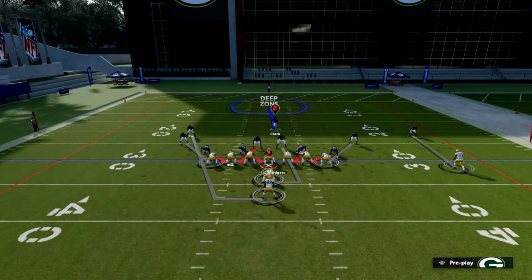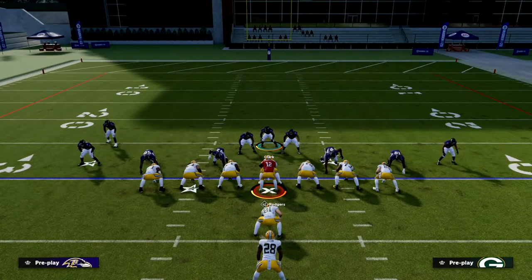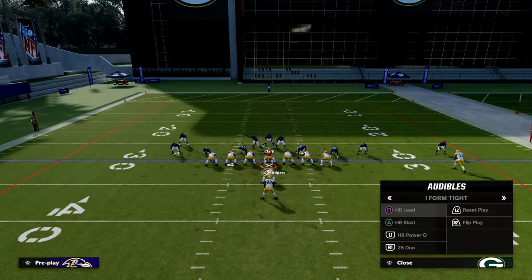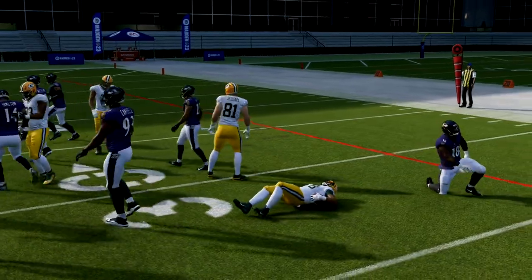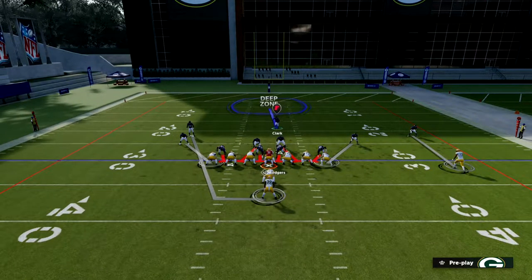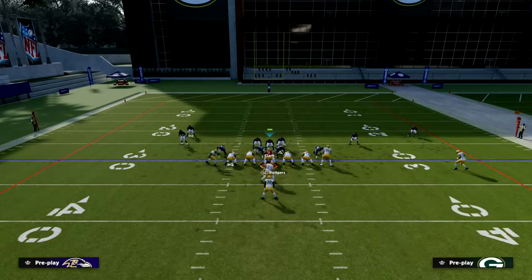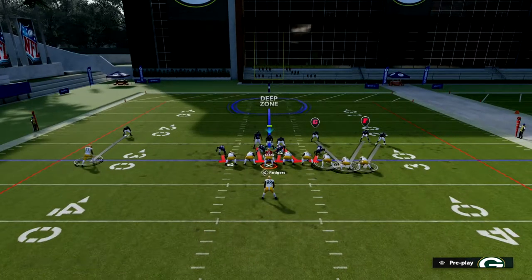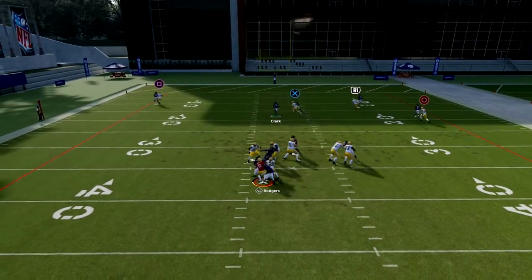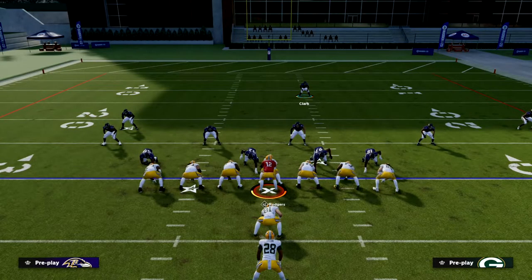This defense works especially well against the under center style. Under center isn't very good this year — there's a couple of formations that are decent, but it's definitely not the move if you're trying to have the best offense possible. It has significant disadvantages, one being they're really going to struggle to run the ball against this. Also, because the running back isn't offset like he would be in shotgun, literally all I have to do is stand in the middle and send both linebackers — and you're going to get a screen read every time.